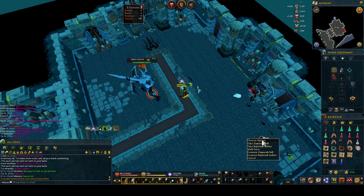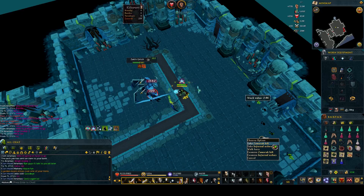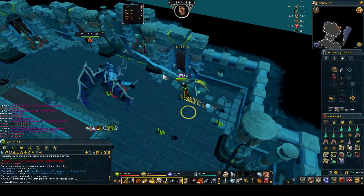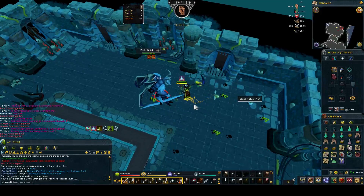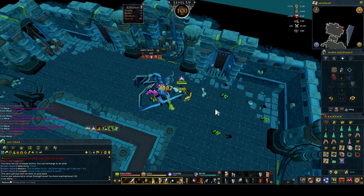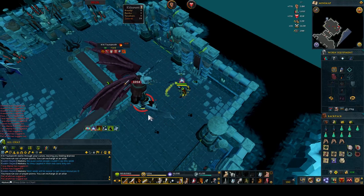K'ril is really loving me with these drops. About 20 minutes later I got a Zamorak Hilt drop — another 900k in my pocket. I didn't get any more drops on this Slayer task, although I did get 100 Strength. Getting to 100 Strength was much easier than leveling to 120 Attack, so the levels should come in much more frequently now, which is nice.